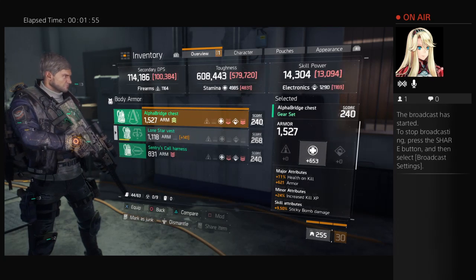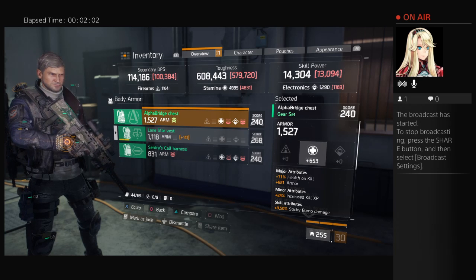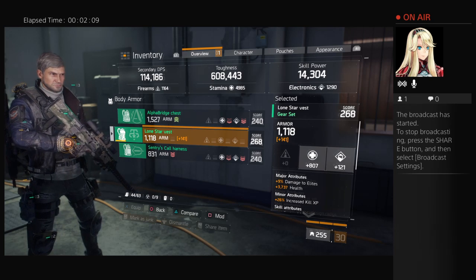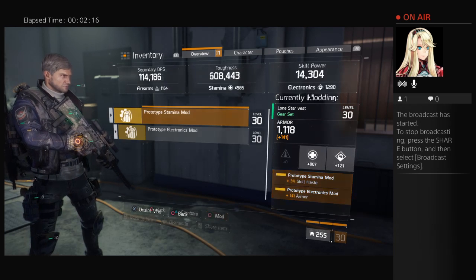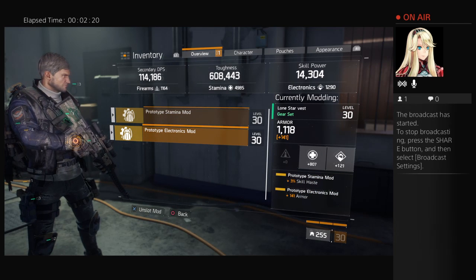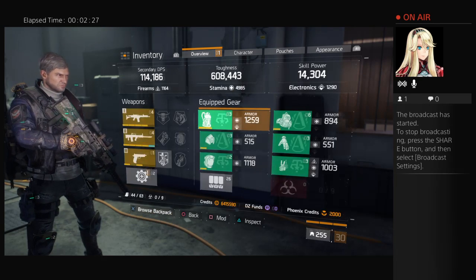You can see that for some reason I'm still carrying my 1240 item. I don't know why — I guess because the armor is so high. I wear right now a Lone Star at 1118. The plus 140 damage came from a mod slot — I have two mod slots on there, both electronics and one stamina. So from body armor, that's the only 268.